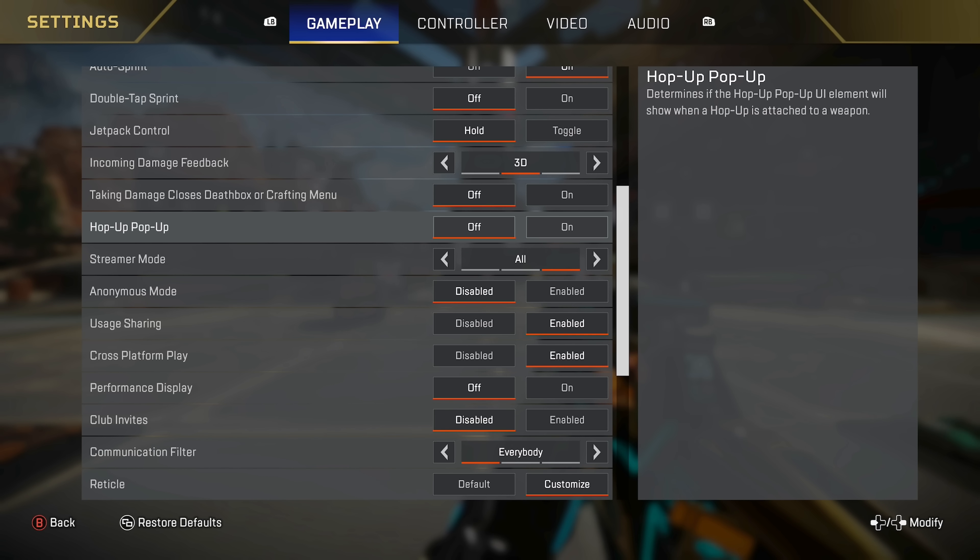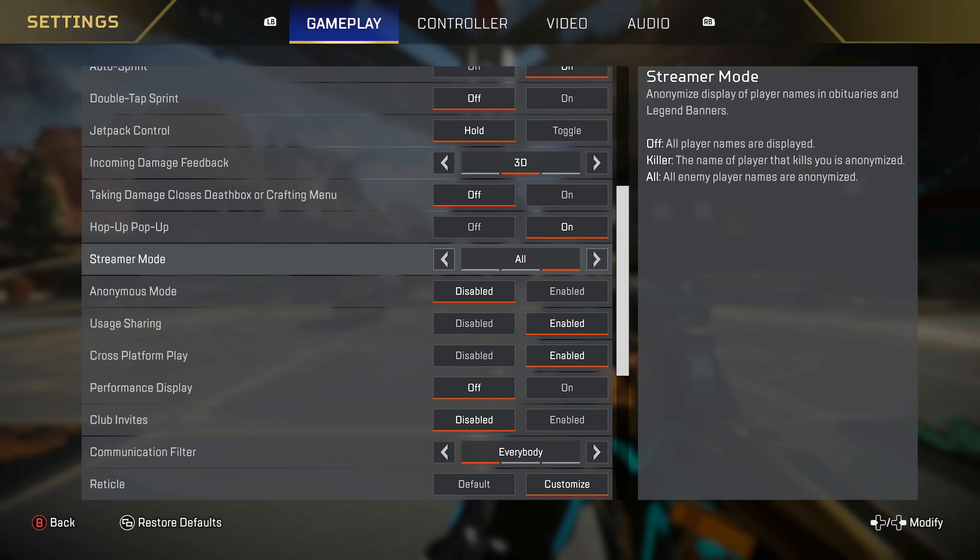Hop up I have as on. You can have this off if you know what all the hop ups do, but I like having it on — it doesn't really bother me. I do recommend you use streamer mode — have this as all. Basically, this just helps you understand who is dying in the kill feed. Rather than seeing the player's names, you can see the legends that are dying. So if you know the Wraith died on one team and they have a Pathfinder and an Octane left, you know exactly what legends are left because you see the legend that died, not just the player's name.